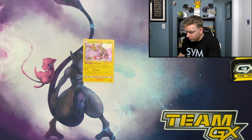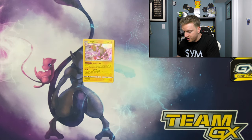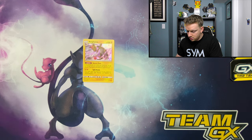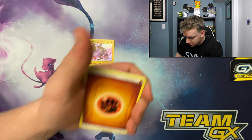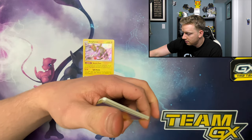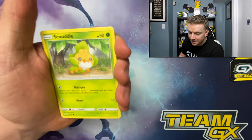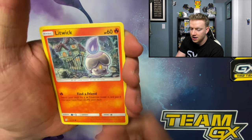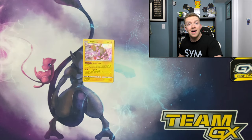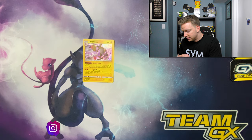Now we've got these Unified Minds - let's see if we can get that Mew and Mewtwo card. Oh, they're both Mew and Mewtwo packs, I just realized! Let's see if we can get her done. There's a promo card - oh yeah. All right, Reset Stamp - look at that little diddy. Sawsbuck, Morelull, Litwick, Cubone, Yanma, Pidove, and Salazzle non-holographic.